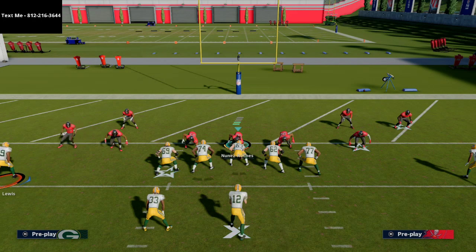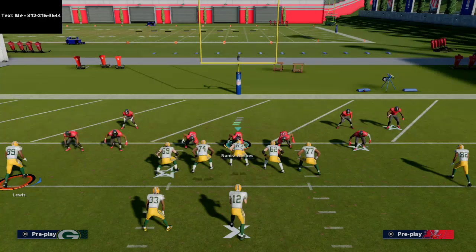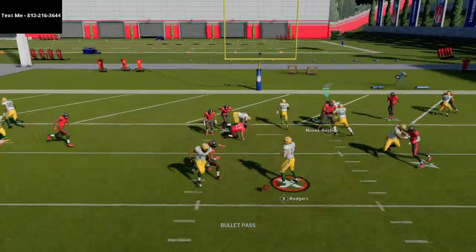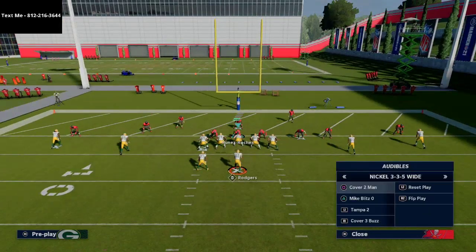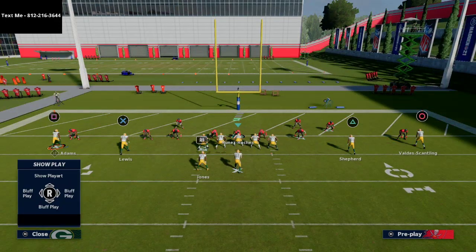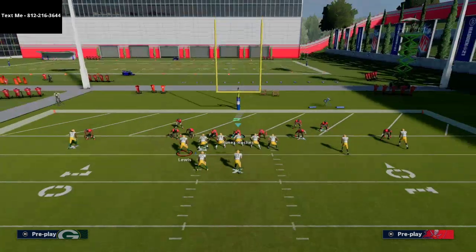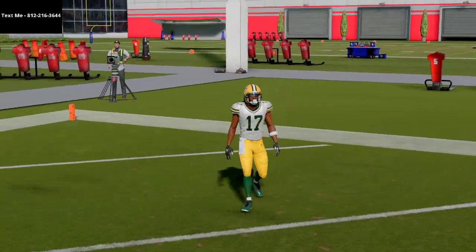He's going to beat man-to-man coverage very simply to the outside. He's also going to beat Cover 2 Man and Cover 2 Zone because in both cases he is in the run fit of the play. Because he's in the run fit, if I can see him as the read defender and he stands up like the read defender, I can just throw it — he's automatically going to come down and it's an automatic laser. The slot corner should be the read defender when they're properly aligned in Nickel 3-3-5 Wide. If he blitzes off that left edge, it's a quick read, quick laser, easy touchdown.